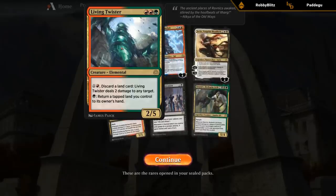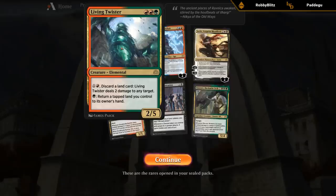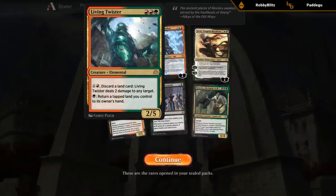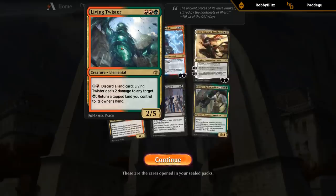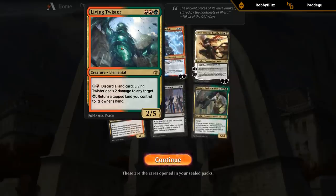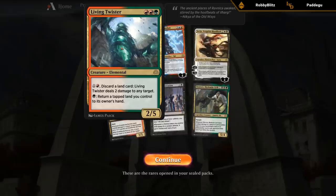Living Twister is three mana for a 2/5 — pretty weird card. For two mana you can discard a land to deal two damage to any target. And for green you can return a tap land you control to its owner's hand, picking up additional lands to chuck at the opponent or their creatures. A 3-mana 2/5 isn't bad if we can cast it on curve, although the mana cost is not the easiest, so this seems like a fine card.